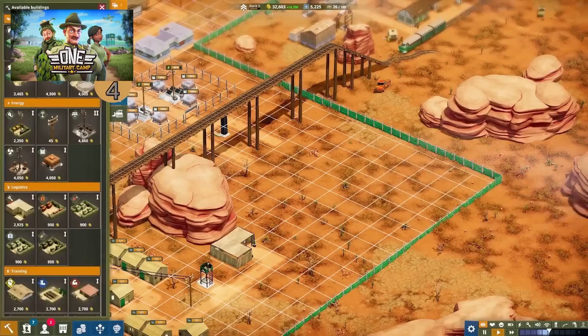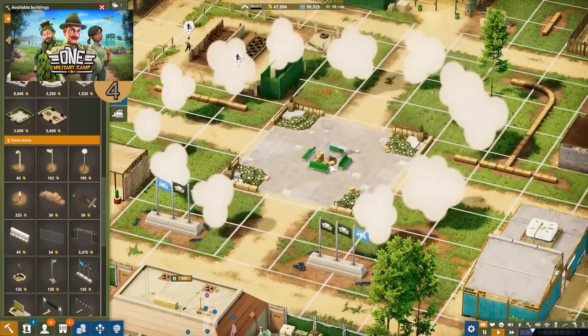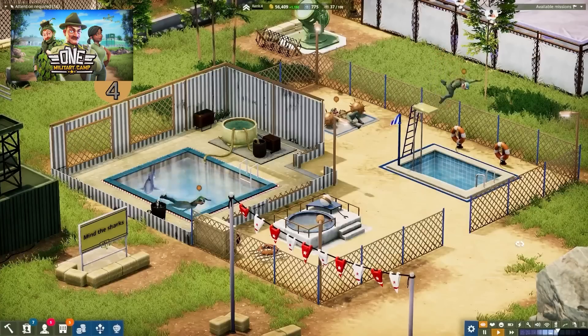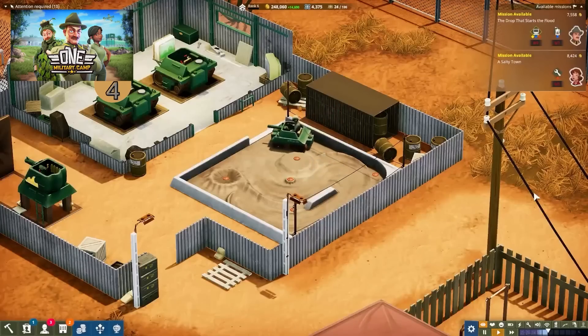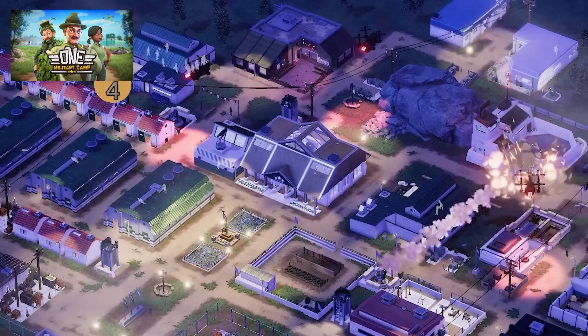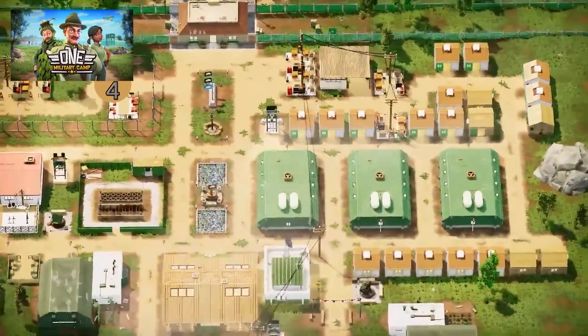Next is a unique management game called One Military Camp. Like the name implies, it's all about managing a military camp — a very unique setting for a management game. You place down barracks and infrastructure, then recruits come as complete rookies and it's up to you to train them into elite soldiers. The game has a strong comedy vibe — soldiers train to swim by jumping in a pool with a shark, and use a baseball bat to throw grenades. If you enjoy the style of Two Point Hospital, this matches perfectly. It just launched into early access with almost 200 very positive reviews.